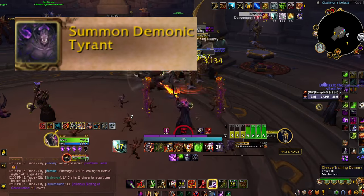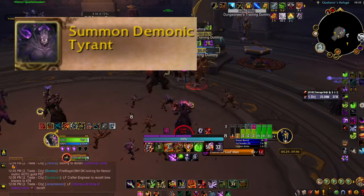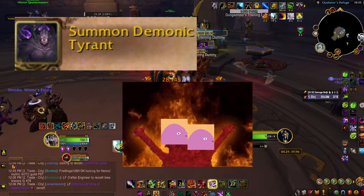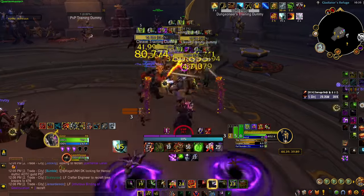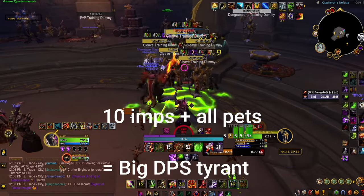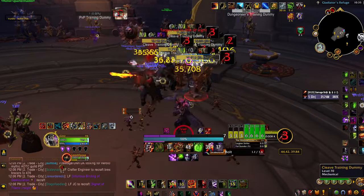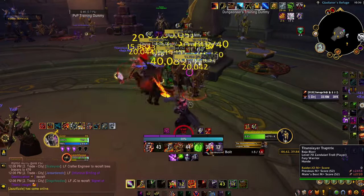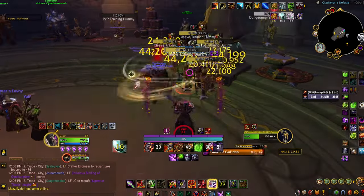Tyrant is solid. It increases the damage of all your other Demons. While it only really does single target damage, it will increase the damage of both of your Beyblades. So don't worry about getting too many imps out for your Tyrant in AoE. Ideally you want 10 imps before you press Tyrant, but if the pack's going to die quick and you just want to get big damage out, just throw that Tyrant out, get your Felguard out, and then start double Beyblading. Implosion if you have 4 or more imps up, whenever you'd like.